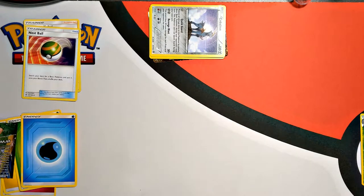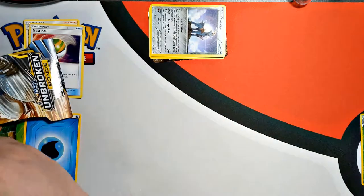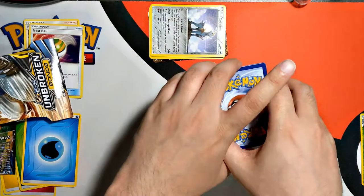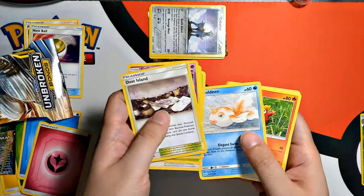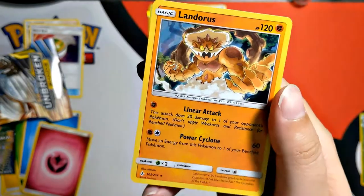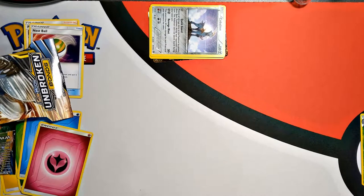And the last Unbroken Bonds — this is it for now, then we're gonna call it an episode. Just tear through it. Code cards saved for later. Energy — gonna guess dark — dammit. We got Dust Island, Cobalion, Tentacruel, Bunnelby, Rattata, Goldeen, Darumaka, Sandile, Oddish, and Landorus Holographic — there it is. If you guys did enjoy this episode, be sure to leave a like, leave a comment, and subscribe. I'll catch you on the next episode of Let's Pull — take care for now, see ya!